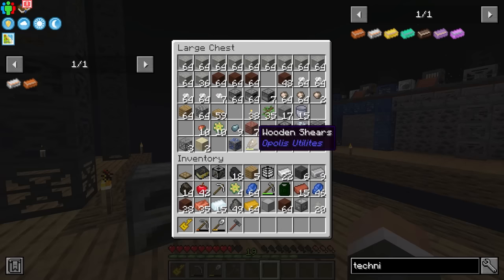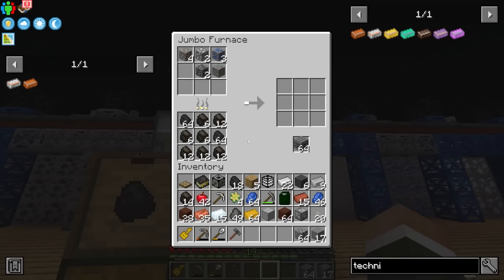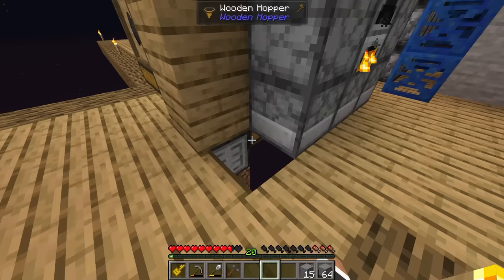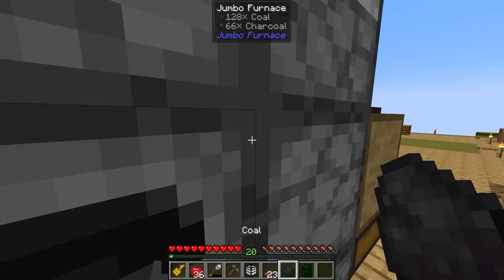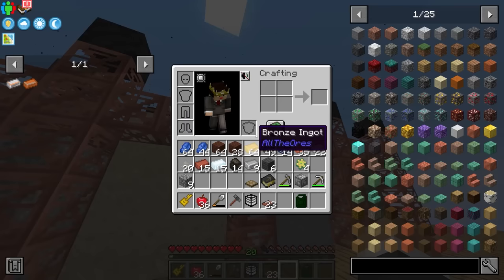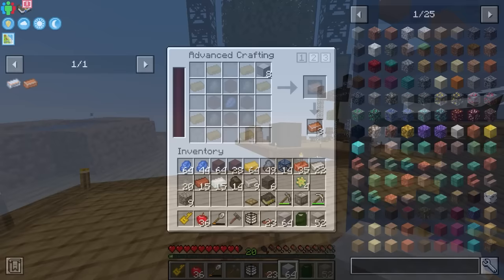One thing that we definitely should do that we've not yet done is get another stone miner — another miner for regular stone. If we add that to the list of things being smelted by the jumbo furnace, we could put down a storage drawer for smooth stone, and that's going to allow us to passively start generating the stuff so we don't have to manually make it whenever we want to make more basic technium. Not too long later, we now have another miner making stone, and that stone is running all the way to our jumbo furnace and being transformed into smooth stone, which is then being deposited into its own storage drawer.